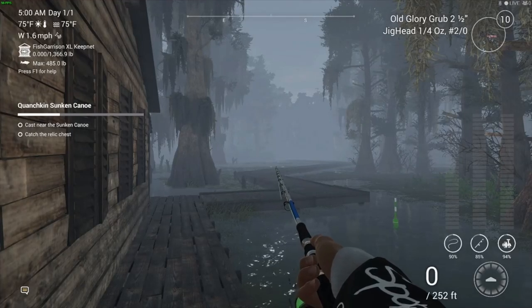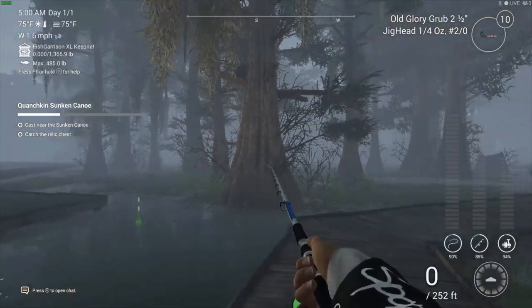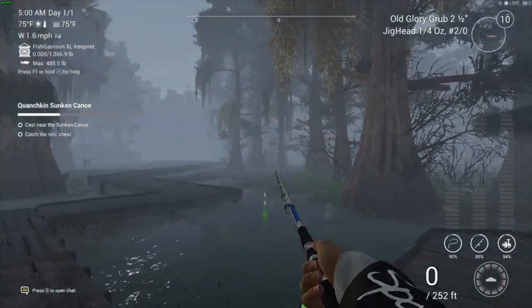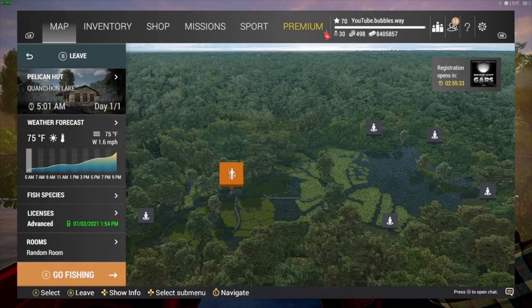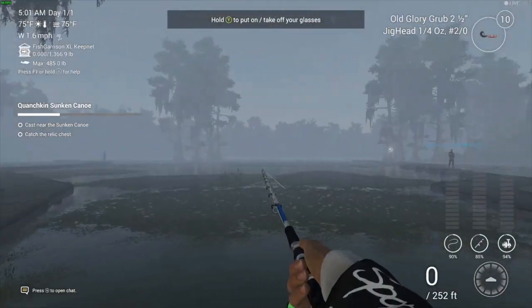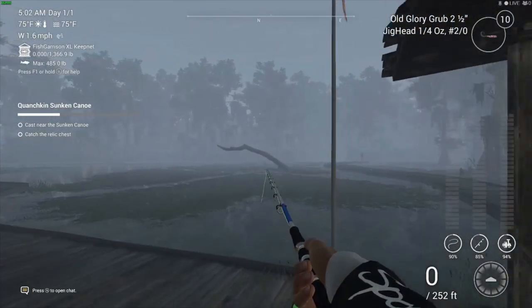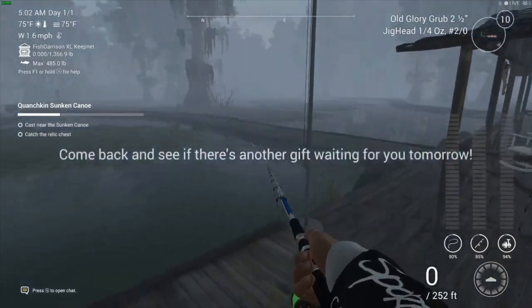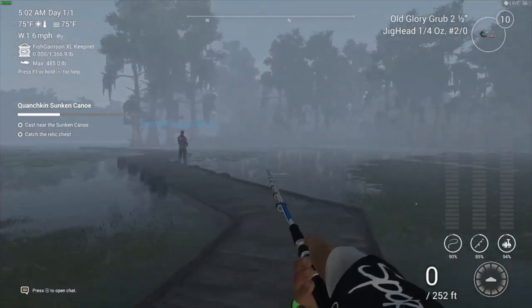Welcome back — we've got some more Fishing Planet for you today, getting all of these Fourth of July missions done. We've spawned in at Quenching Lake. I'll show you where we are — my character is lit up orange with his fishing rod in hand. We're going to turn around and head up this way, following the flag pole up here.